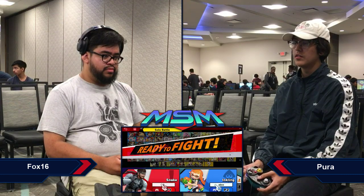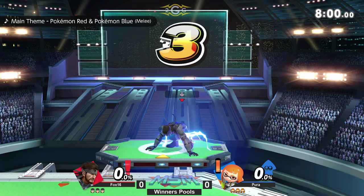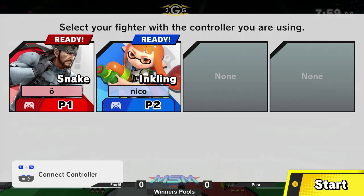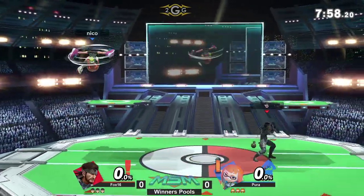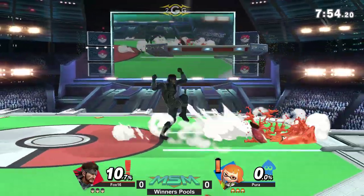Both players have at least some level of experience. Mach 16 with Snake against Pyrrha's Inkling. That quick controller select interlude and we're ready to begin. First back air and first blood goes to Pyrrha.